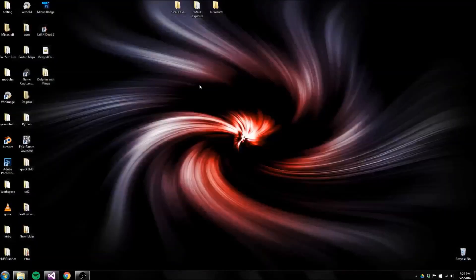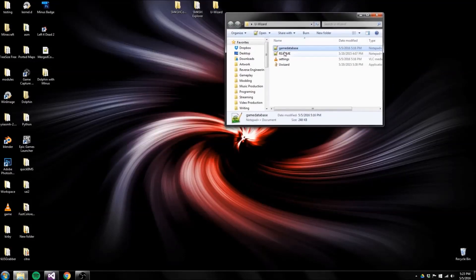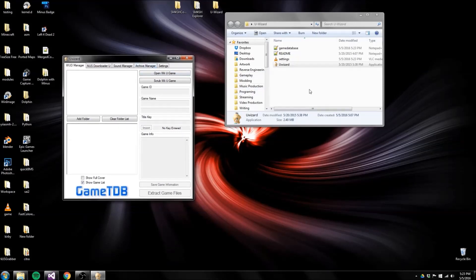Once you have that, you can close out Chrome or whatever your browser is. The next thing you're going to need is UWizard. Go ahead and open UWizard — it's going to ask you some language stuff on the first startup. In order to decrypt the games you're going to get from the Nintendo Update server, you're going to need the common key. I'm not going to tell you how to get it, but Google is your friend, and Pastebin is your friend — you can look up anything you need on Google and I'm sure you'll find it.